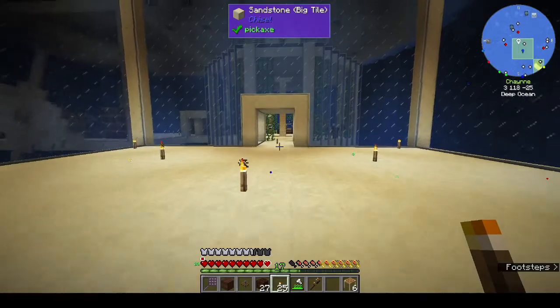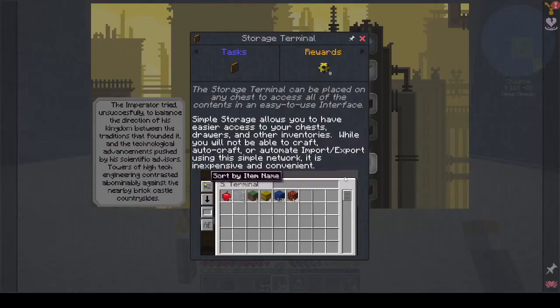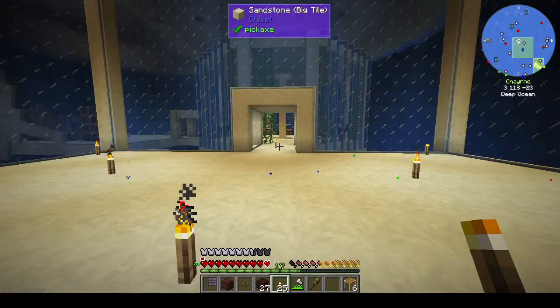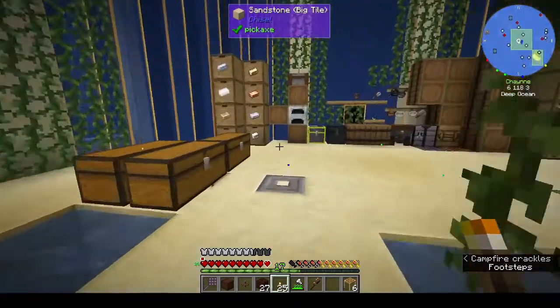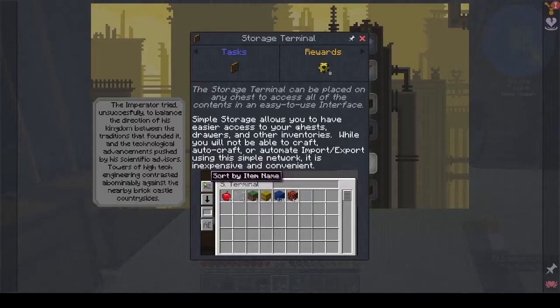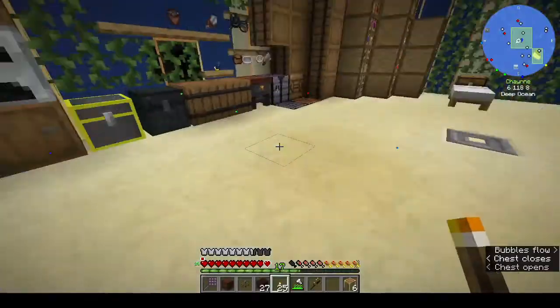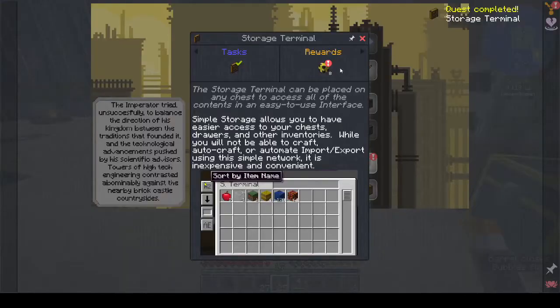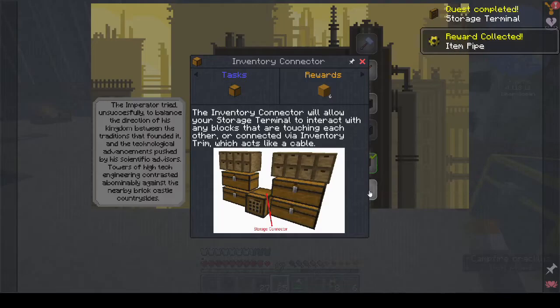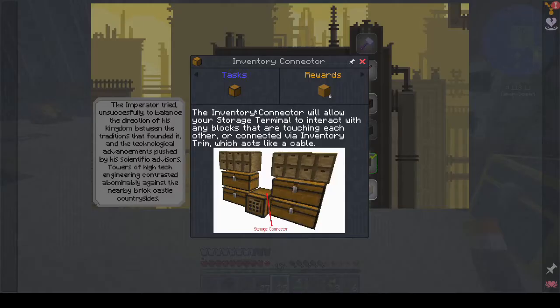We've unlocked another piece. Next episode we will — I'm thinking I want to — we have the storage terminal because we made that. Storage terminal — there. So we get item pipes, and then the inventory connector needs four of those, and six treated wood planks — actually we just need one, and we get inventory trim.